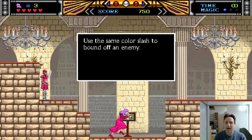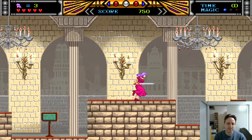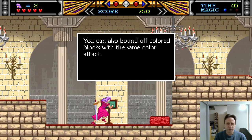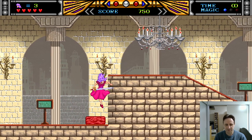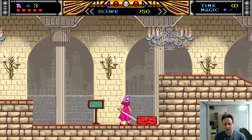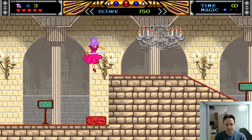Use the same color slash to bound off an enemy. So this guy is red — if we hold down we get the red attack. If you attack an enemy with the same color, you get reflected in the opposite direction. It works horizontally and it also works vertically. You can also bounce off colored blocks — it's not an enemy so you can touch it safely, but if you attack it with the same color you'll get reflected off of it. If you attack from above, you get reflected upwards. If you start pressing jump just after you've bounced, you will get more height.